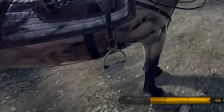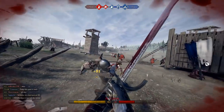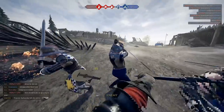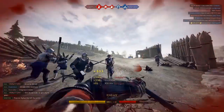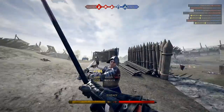Horses can regen your stamina — 10 stamina per hit. This is quite useful if you're getting surrounded or if you're dueling someone and there's a horse nearby. If they're chasing you down, just hit the horse once and you'll get the leg up on them.